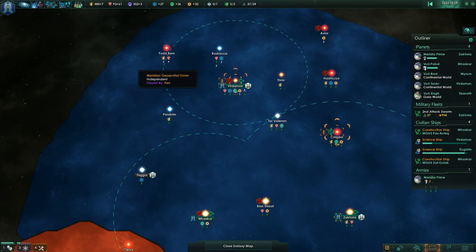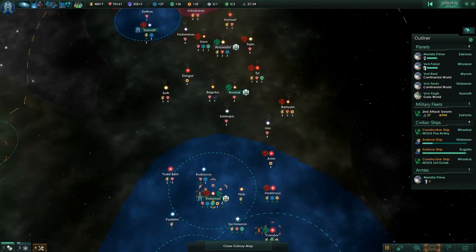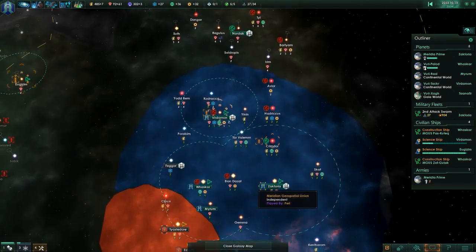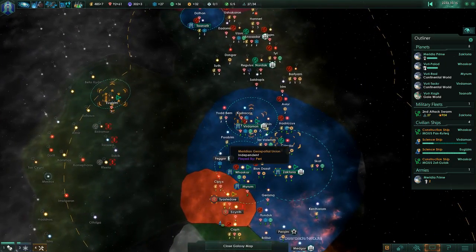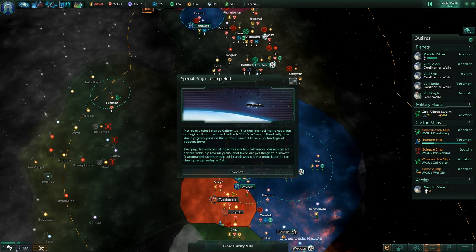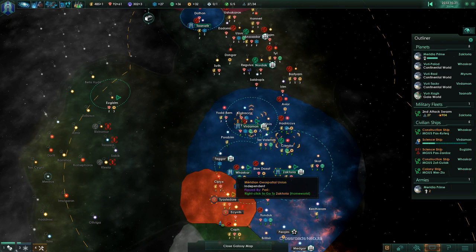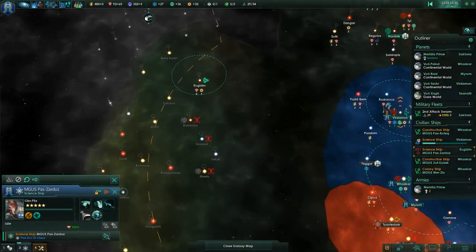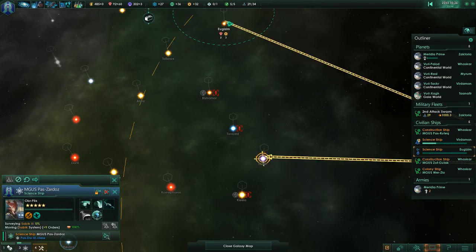It seems I have to probe some aliens. The colony ship was finished. So which system did you want again? That one or this one? That one, right? Yeah, definitely that one — much better than this one. Ship away.